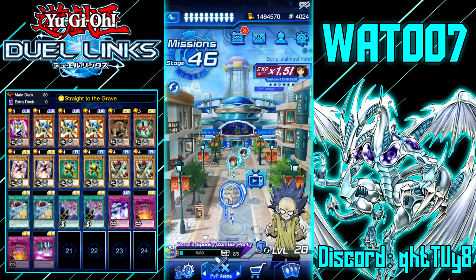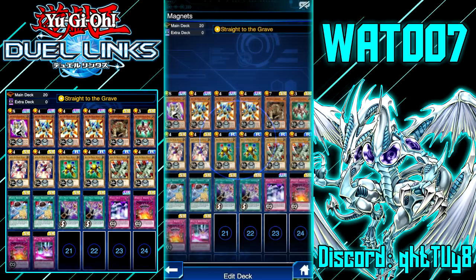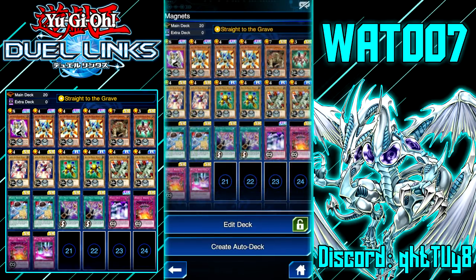What's up guys, welcome back to a new Yu-Gi-Oh Duel Links video. Today we'll be taking a look at Magnet Warriors in Duel Links. Since the holidays are now over and I still got the rest of my holiday break, I'm able to make some spicy Duel Links videos for you guys. One of the first videos I want to make when it comes to ranked PvP is trying out magnets again with Bones's new skill: Straight to the Grave. Straight to the Grave starts the duel off with Wasteland on the field and gives rocks, dinosaurs, and zombies 200 attack and defense.